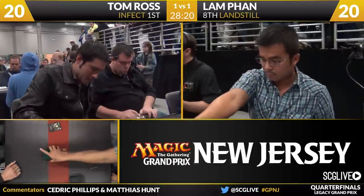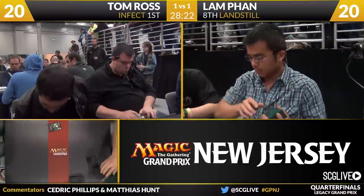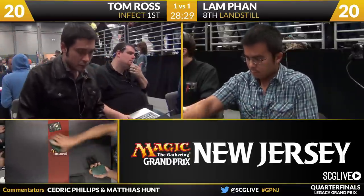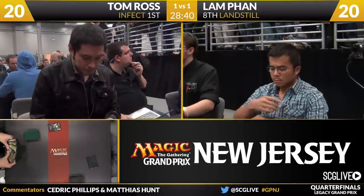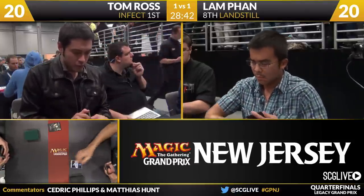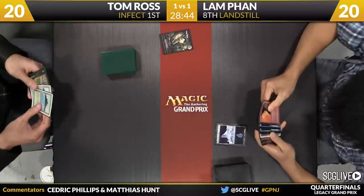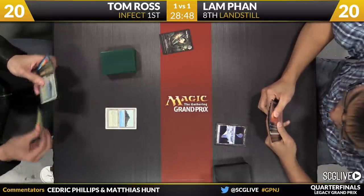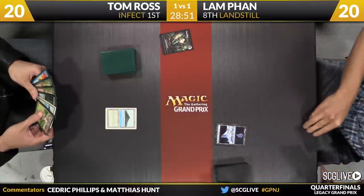But Tom's got leeway. When Tom gets ahead, life becomes really hard for Lam Fan's deck. It's all about getting ahead — if he can get ahead it seems like it's pretty good, but getting ahead seems hard. He will keep his six very quickly. Snow-Covered Island to start off game number three. Ross, you can see he's got lands — one of them is a Tropical Island. He'll just pass the turn back over to Fan.